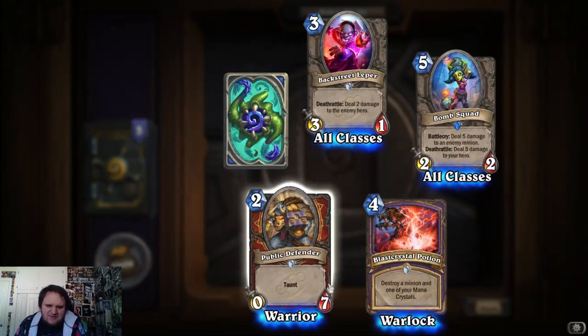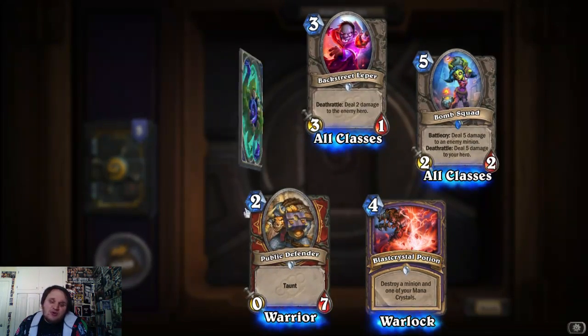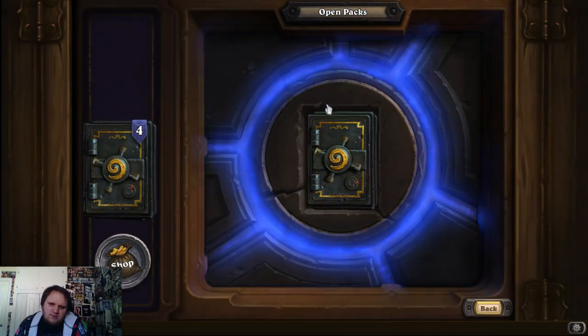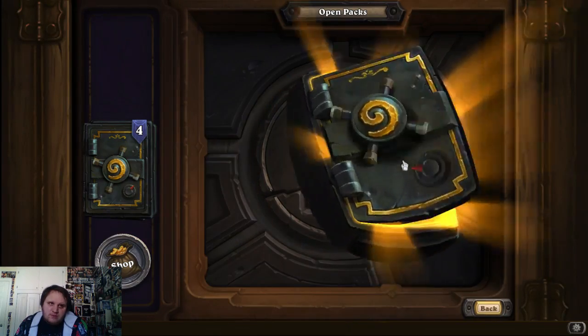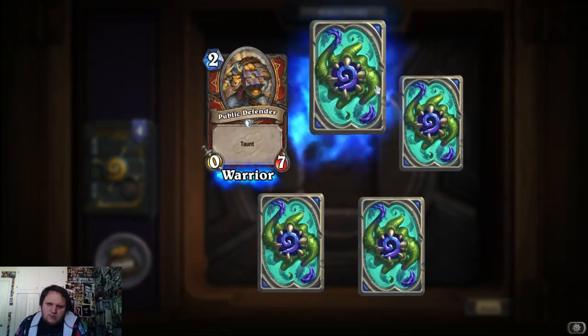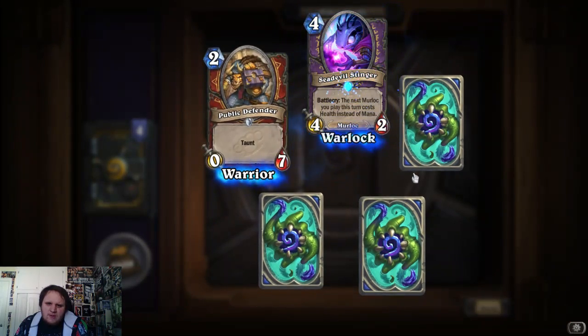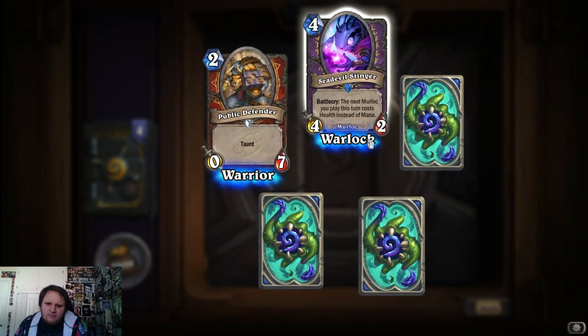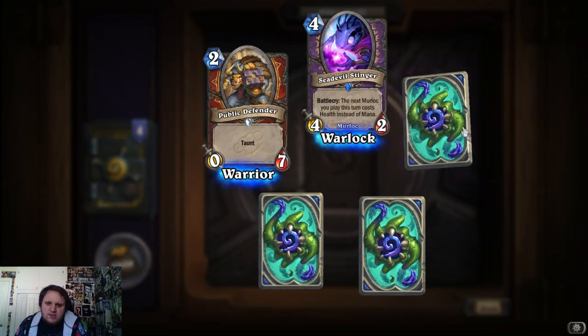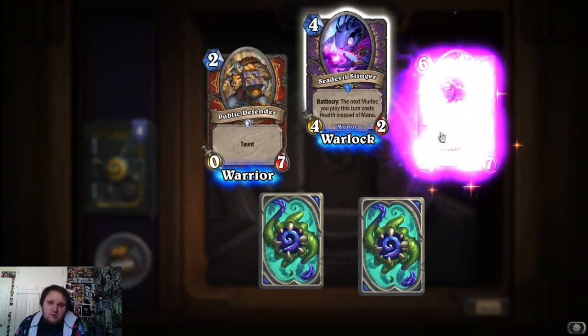0/7 taunt — it's a troll card. Scaretaunt, we got that one already, so that's our first double. Out of 9 packs and we're at 5. Double again. The next murloc you play this turn costs health instead of mana. Interesting.